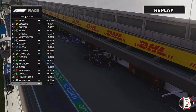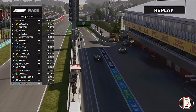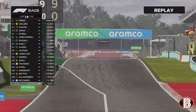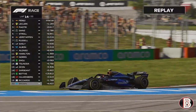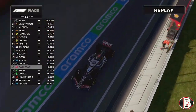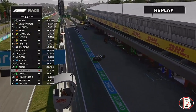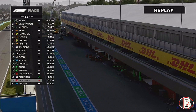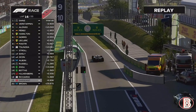The soft tyres come off and the mediums go on as we trundle down the pit lane. Hopefully we can gain a bit of time on Logan Sargent. There's Daniel Ricciardo coming out of the pits just up the road from us. Into turn one we go — we need this to be a good out lap. Maybe we can undercut Sargent and pull a bit of time on him. He comes into the pits and goes onto the hard tyres.